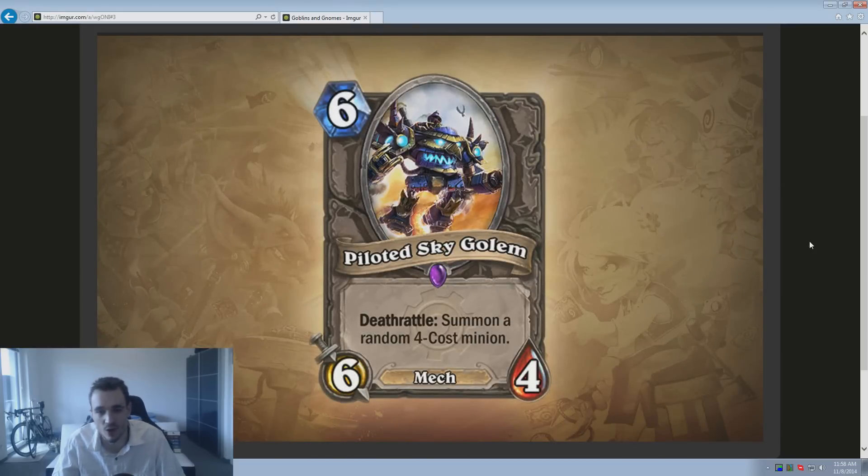Here we have the Piloted Sky Golem. The card itself isn't really special — it's a 6/4 for 6 mana, compared to an Stonesplinter Trogg or Boulderfist Ogre which is a 6/7, so it's substantially worse. The Deathrattle summons a random 4-cost minion, which could be something bad or something good like a Chillwind Yeti. It's risky. Late in the game you want cards with an immediate effect, and this has none. On top of that it can be silenced. The opponent usually finds a way to deal with it, so it's not that great.